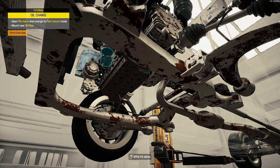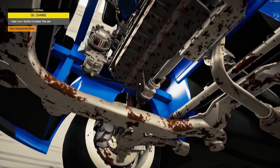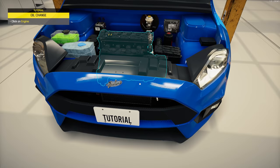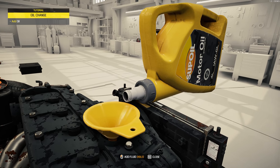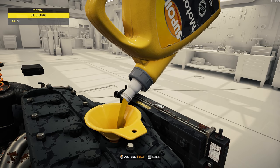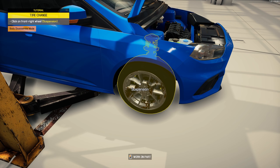Open the pie menu and change to part mount mode — there we go. This game has changed a lot since I last played it. A brand new oil filter, lovely. Now we can lower the car. This is a very basic level of maintenance done to this car but it should help it out a little bit. Check the engine, check the oil — we want to put more oil in. Wow, see, I would have just let the car go with no oil — that would have been terrible.